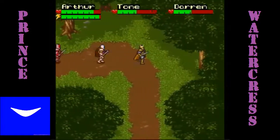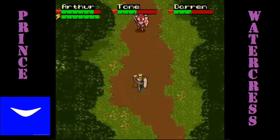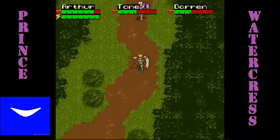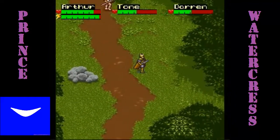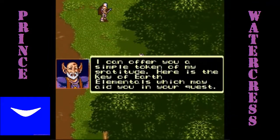We are done there. So let's go ahead and get back to where the Gnome King was. All we have to do now is go back to where we met the Gnome King and we'll meet him again. He will give us the Earth key, so we already have two elemental keys.